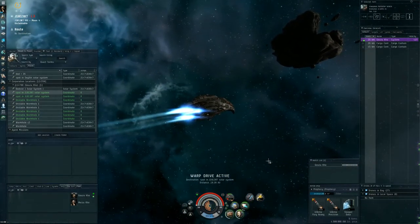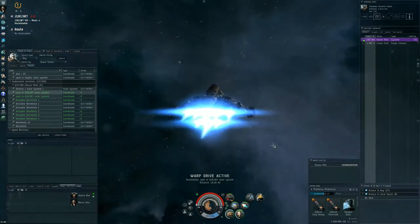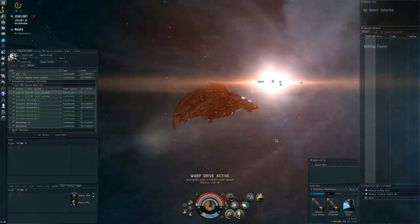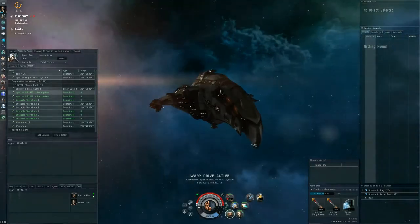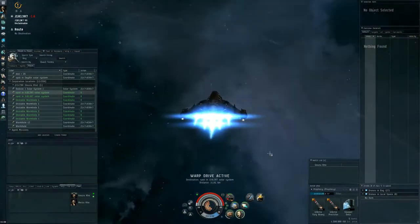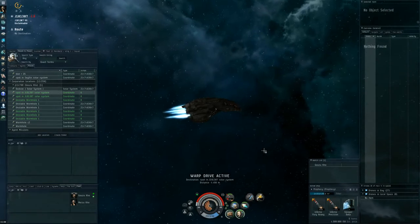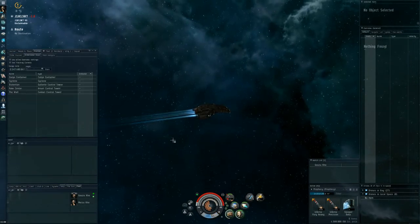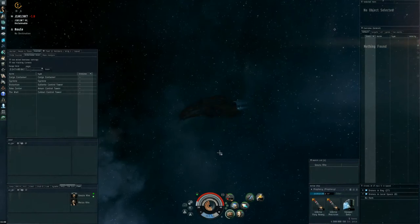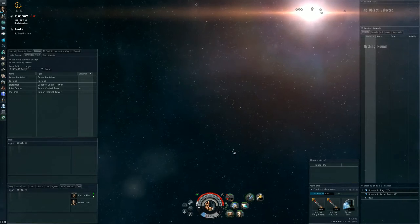Regarding the afterburner fit — I heard there was a passive tank nerf at some point. The resistances are definitely down. The Drake also took a nerf in tank because if I'm not mistaken it doesn't have the resistance bonus anymore. Well, it still has the shield resistance but it's down — 20% rather than 25%. Okay, so I'm quickly going to say hello to my dad. I'll leave you in the capable hands of my brother — see you in a minute.